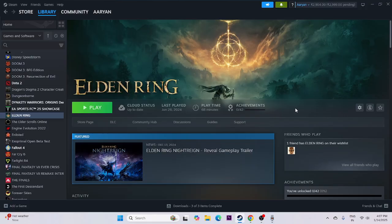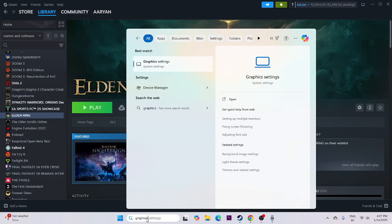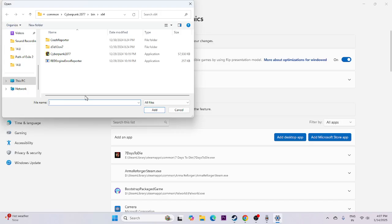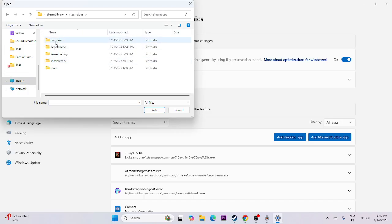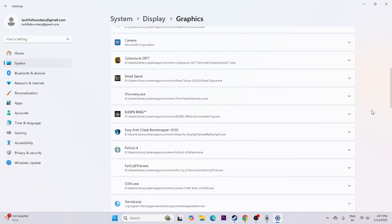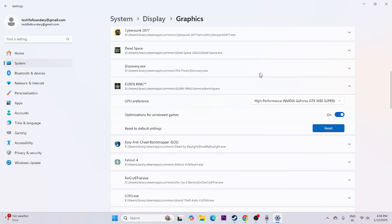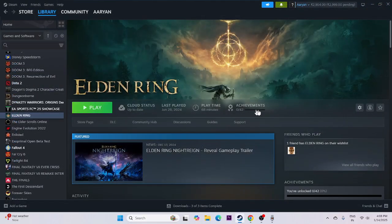Next, run the game on the dedicated graphics card. Search for Graphics Settings, click on it, and add the game by clicking 'Add desktop app.' Navigate to This PC, local disk D, Steam Library, SteamApps, Common, then go to the Elden Ring folder, select the game executable, and click Add. Scroll down to find the game, expand it, and under GPU Preferences change it to High Performance. Close this and try to launch the game.